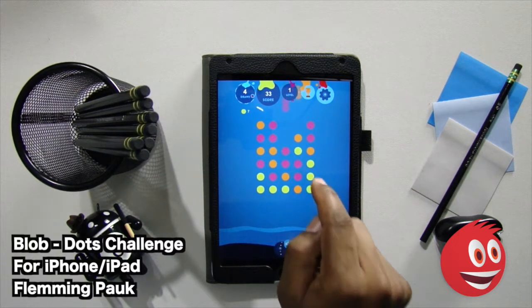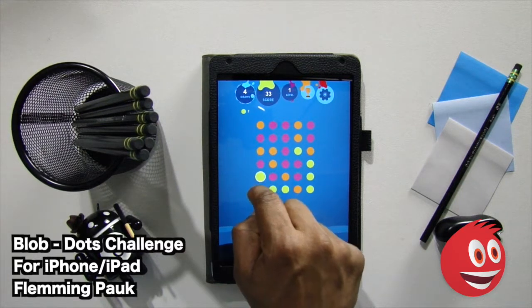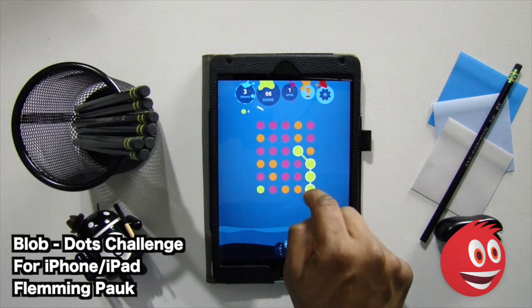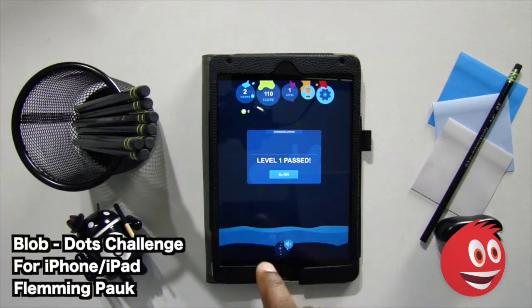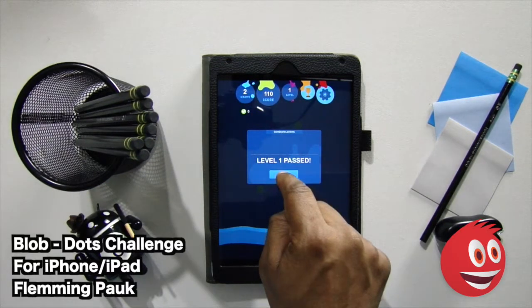We're going to start connecting dots. We could have connected the ones over there — take a look. Make sure you hear that plopping sound. There we are, down to four more dots. We can do this. And we're past level one, because we got rid of the ten dots. Take a look at our score: level one, a score of 110. We're going to level two, and we had two draws left. Not bad.